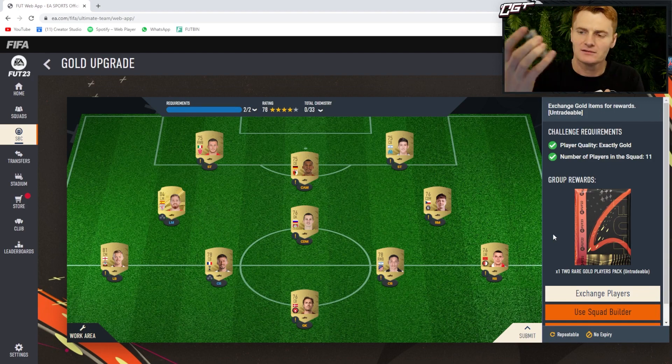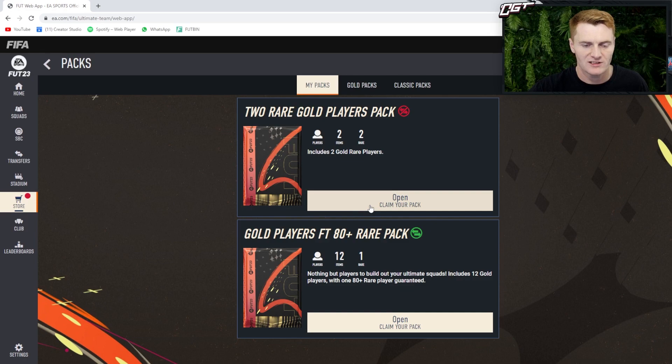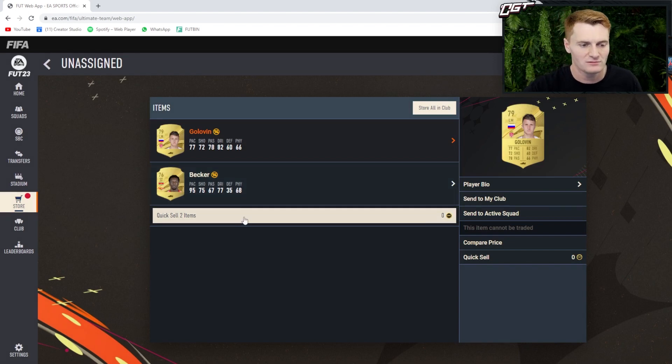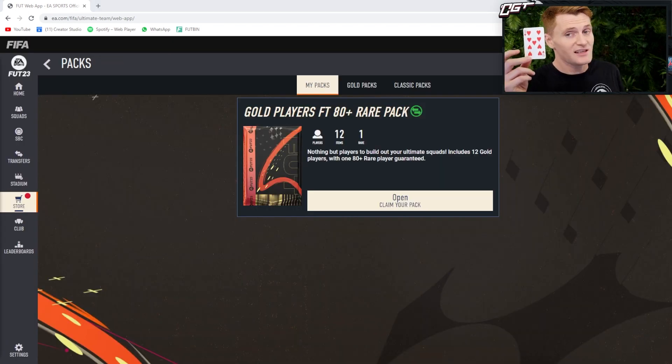They're locked and loaded and ready to go. We need to beat this eight so let's go with a little bit of lower - we don't even get to keep this pack. What's it gonna have in it? Go on, show me something ridiculous. Oh okay, Golovin - you know what, we're just gonna quick sell him, get the hell out of here.